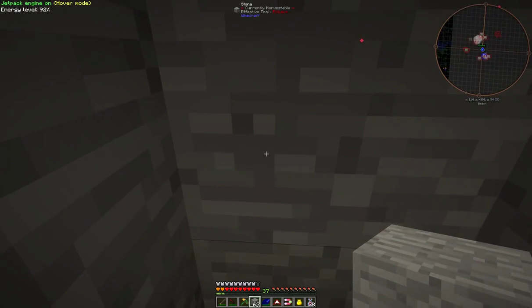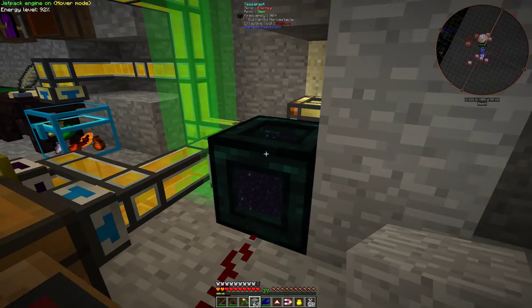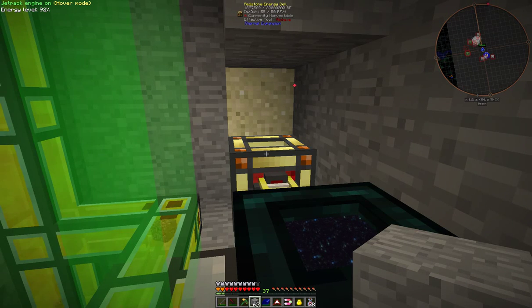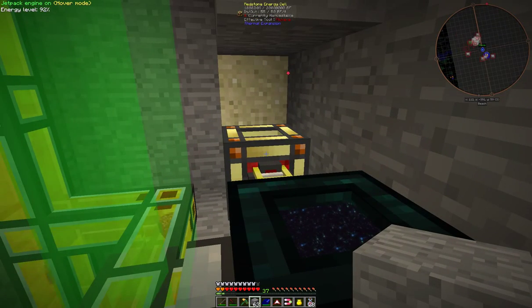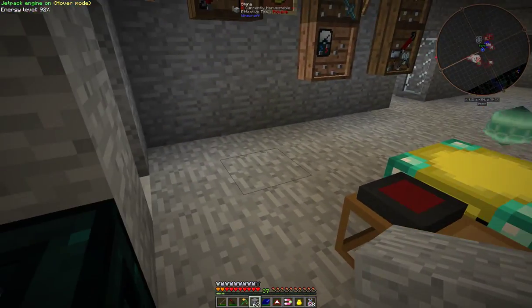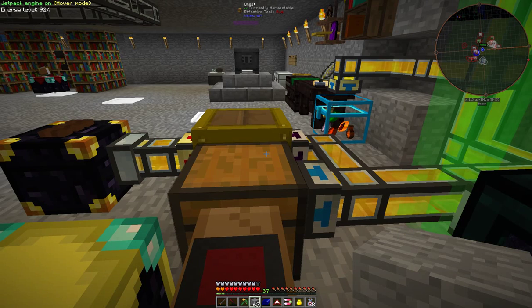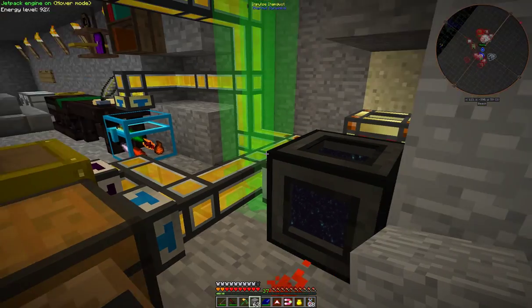Here I have an elevator to go to the next story, which contains some more tools. In fact here we have a tesseract that's pulling things from the nether, and here we have an energy cell being used to power the tesseract. The power is coming from the reactor and it's allowing 55 in and 50 out so it doesn't use all my power. Here I have a trunk loader - the idea is to keep the tesseract in operation when I'm in the nether or somewhere else. Here I have a little chest: if I put one item in here it will stop the tesseract.